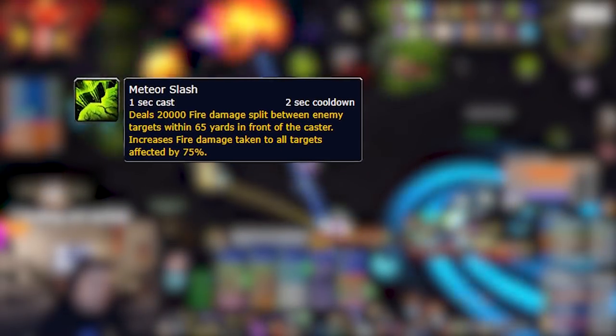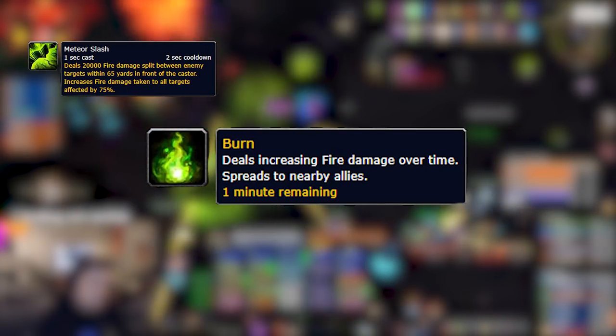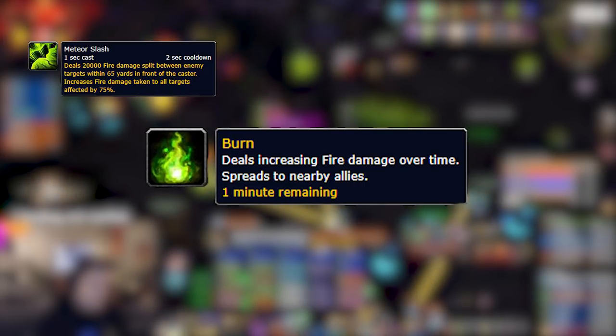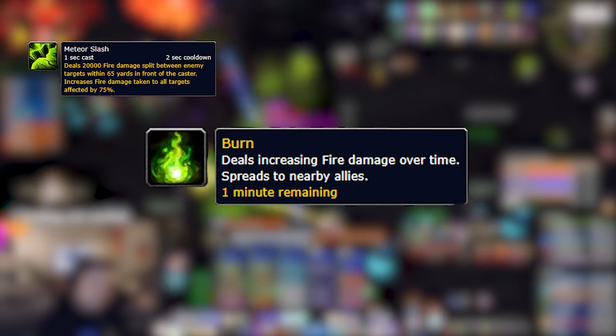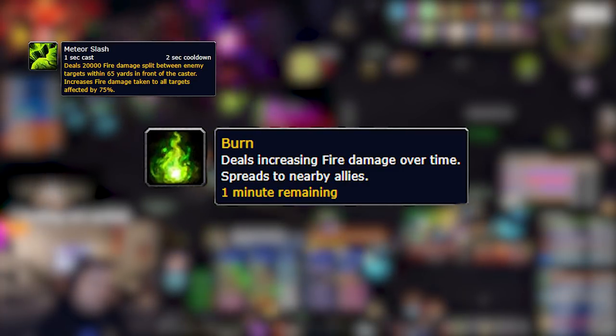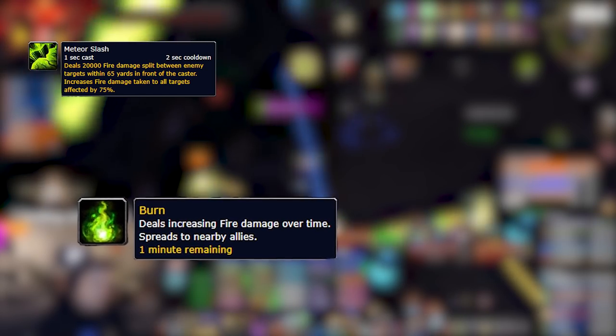Meteor Slash gives a stacking debuff that increases fire damage taken, and it's the main positioning and taunt swapping mechanic of the fight. The second ability, Burn, is a dot that Brutalis will randomly apply to anybody in the raid. It's a 60-second debuff that does ramping fire damage — at first the damage is pretty minimal, but every 10 seconds it doubles, and the last 10 to 20 seconds is very dangerous.